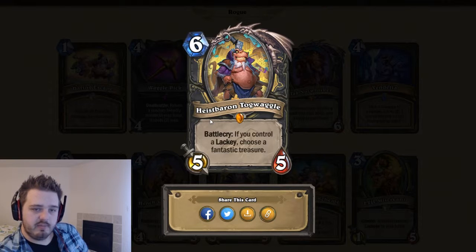Heist Baron Togwaggle — six mana, five-five. Battlecry: if you control a lackey, choose a fantastic treasure. Those are the same fantastic treasures from Dungeon Run. I imagine this card will be pretty good — it's not terribly hard to get some lackeys. I think this fits more in a tempo deck though, that's my take on it.